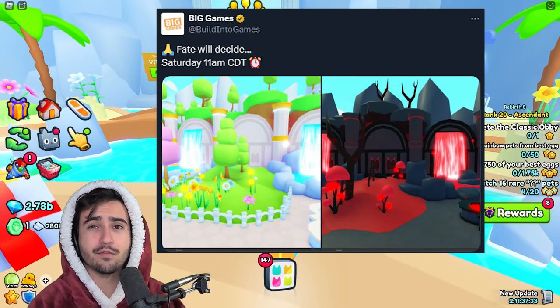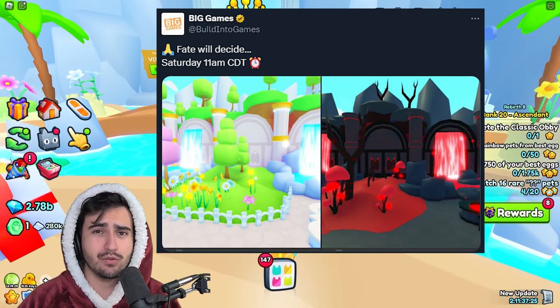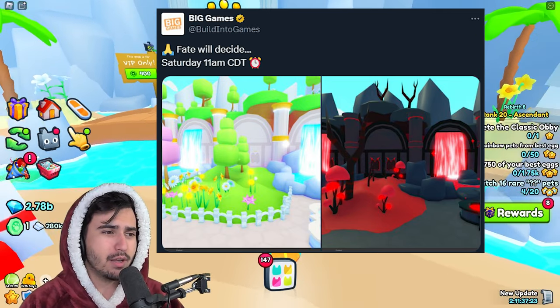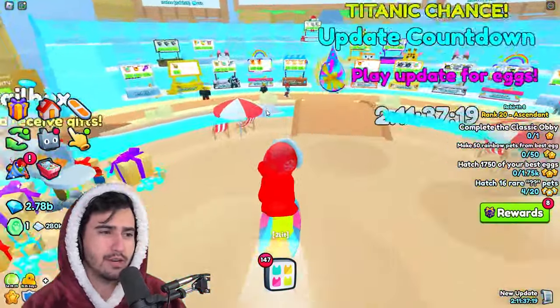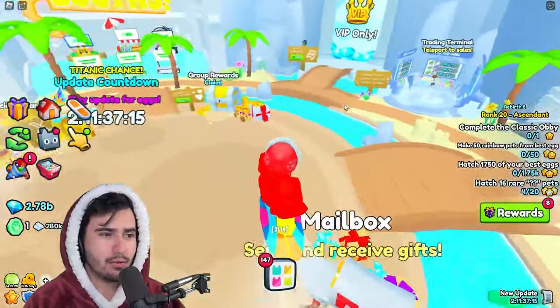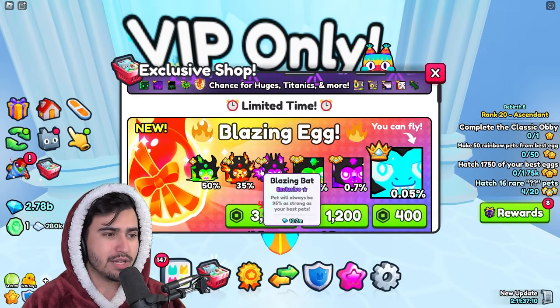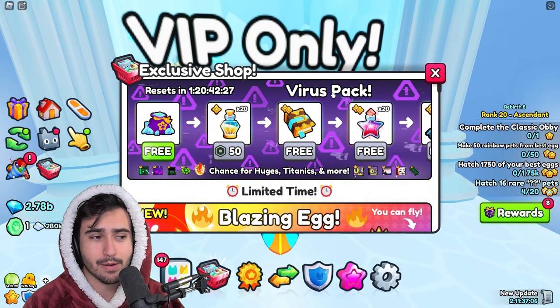We also got leaked from Big Games that this update is going to be some sort of good versus evil update, so there's going to be two sides we can choose from — whether we want to be evil or fight for good or something like that. We're sure to be getting a new forever pack with it as well, because each week it seems like we get a new forever pack that people can spend on if they want.